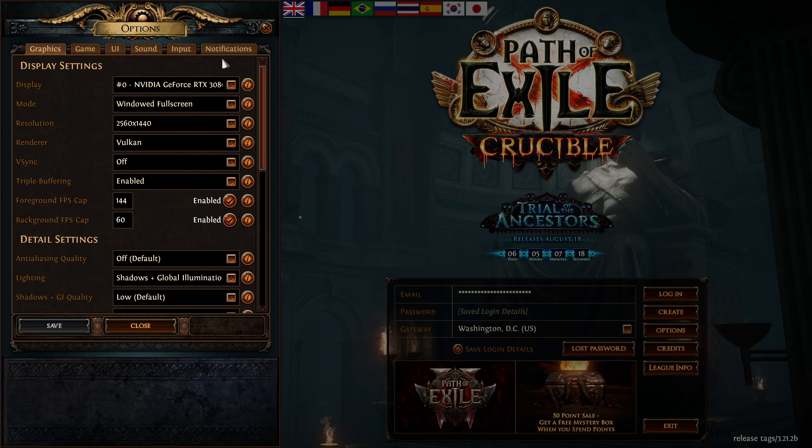First thing we are going to do is check out the options. I am running this at pretty much 2K resolution. I am running it on the Vulkan renderer right now — DirectX 12 is kind of glitchy after their last couple of updates, but Vulkan is very smooth. I am not on VSync.